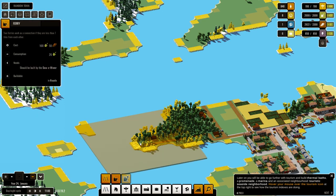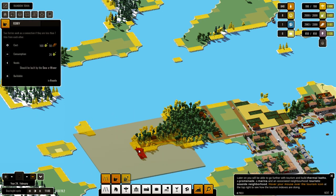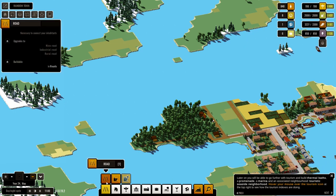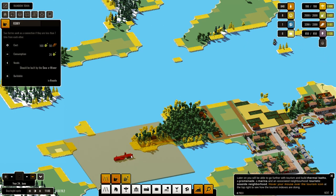Then we want to put in a ferry. Why can we not — oh, because there's something there. Because the bushes were growing back — they grew back very quickly.